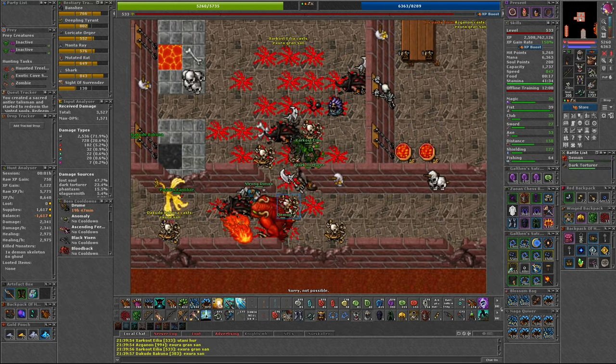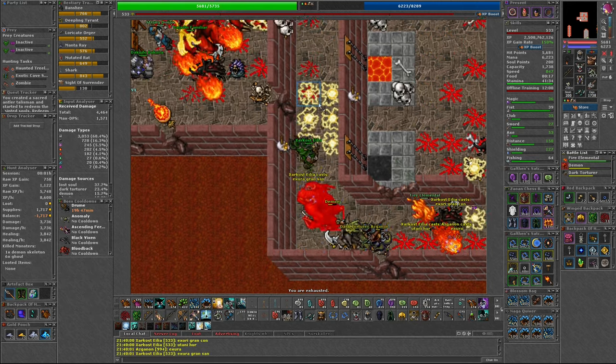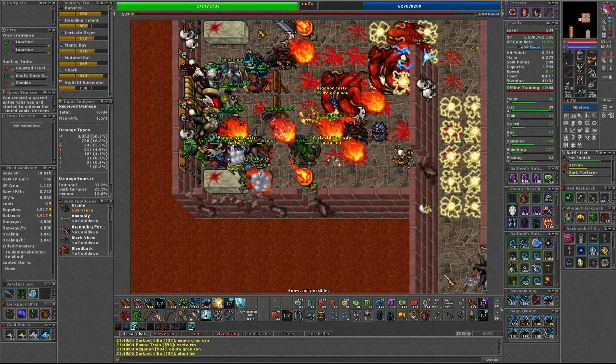All of the creatures can be blocked using energy except for demons. It isn't too difficult to run through the spawn until you reach the middle room, as there are a lot of creatures as well as several demons that will be running over your fields.